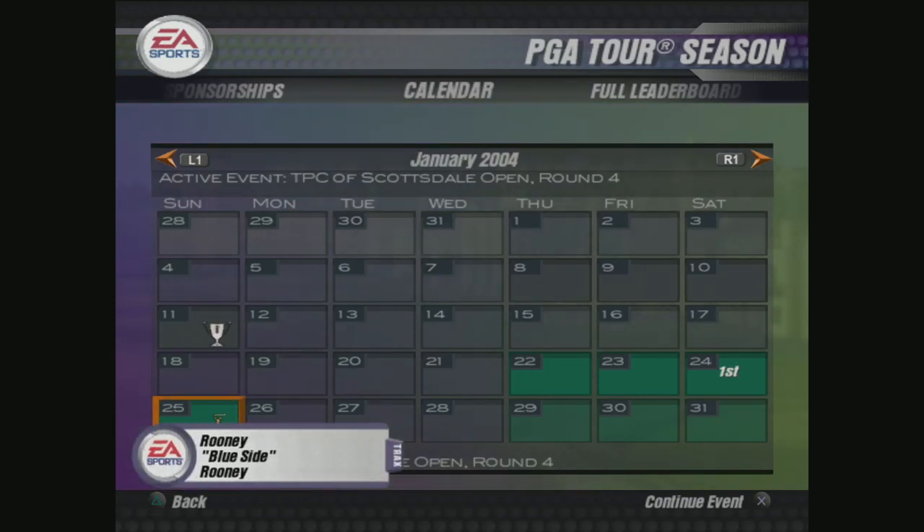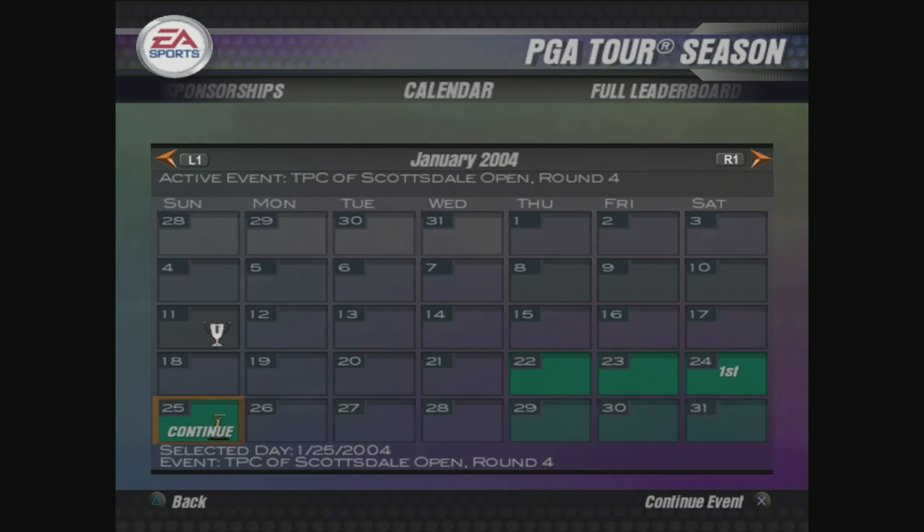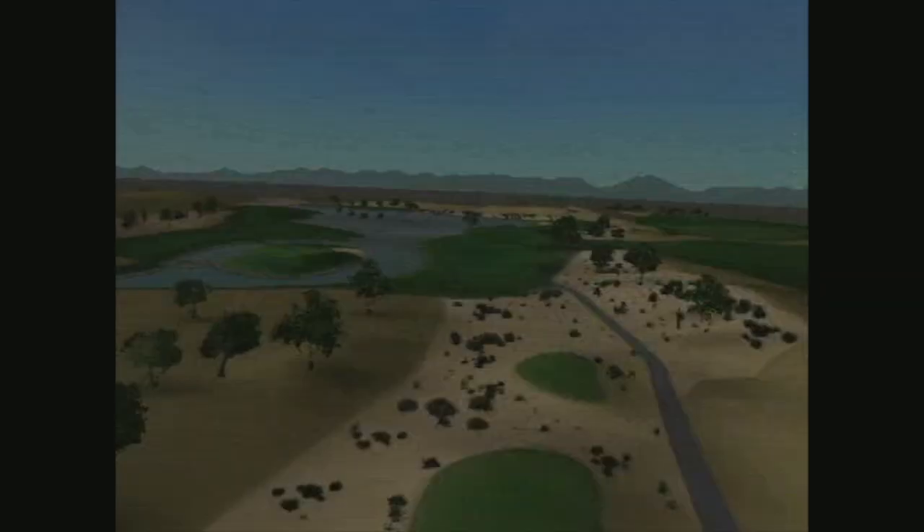Top of the time zone everybody, this is Freddie J here with Freddie J Sports. We're back with Tiger Woods PGA Tour 2004, playing the season mode at TPC Scottsdale. We're about to do the final round. We skipped round three because we were just whooping so much tail. Let's go ahead and skip to the final round, let's play and get this money.